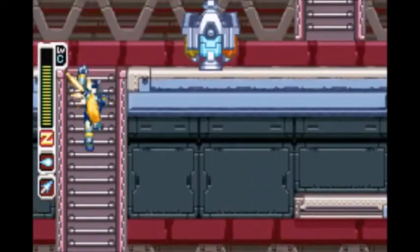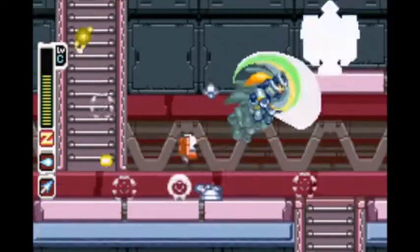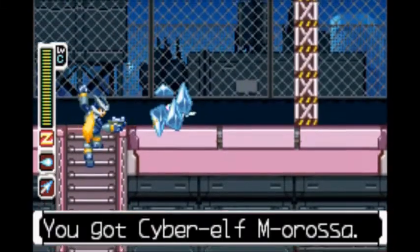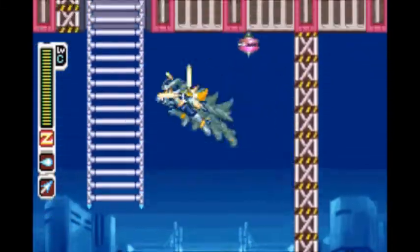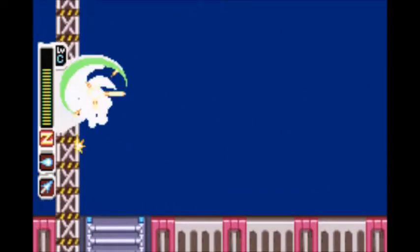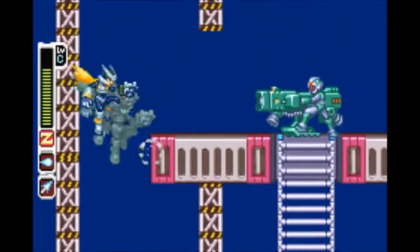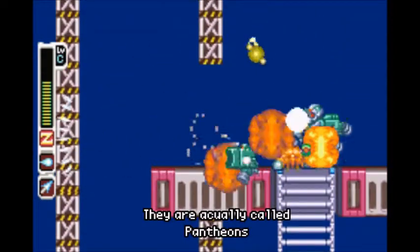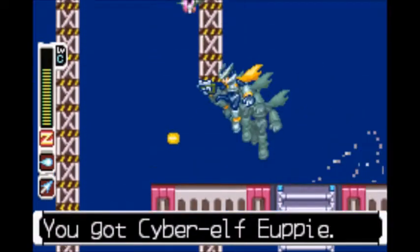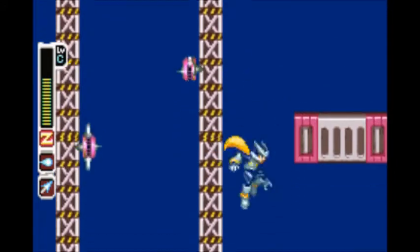We're out of the little lava area, and now we gotta climb up this tower for some reason. There are a whole bunch of spinny spike enemies that you can freeze, and a whole bunch of enemies that copy your — totally not X, one-eyed, whatever I called them — and they all shoot cannons. I don't know exactly what they're firing though. And there are these enemies that switch elements every now and then.